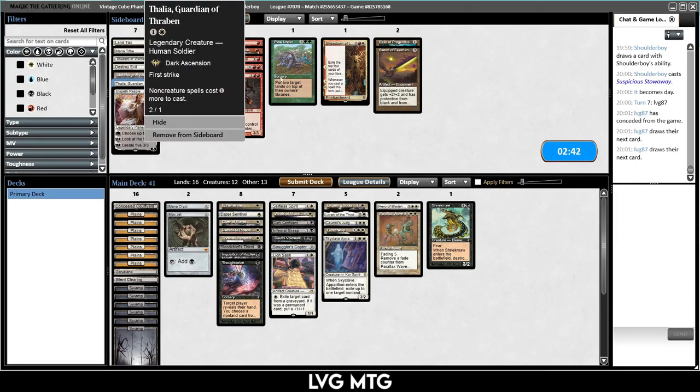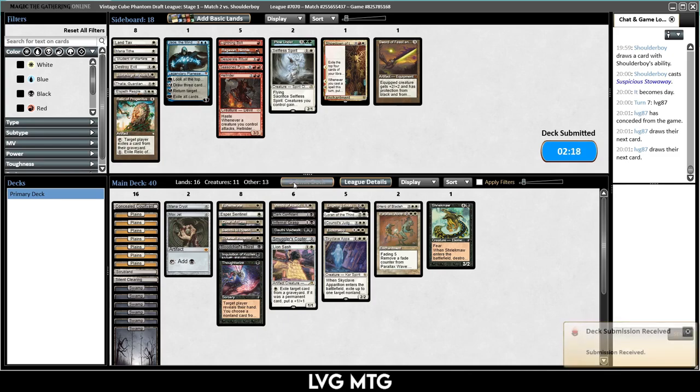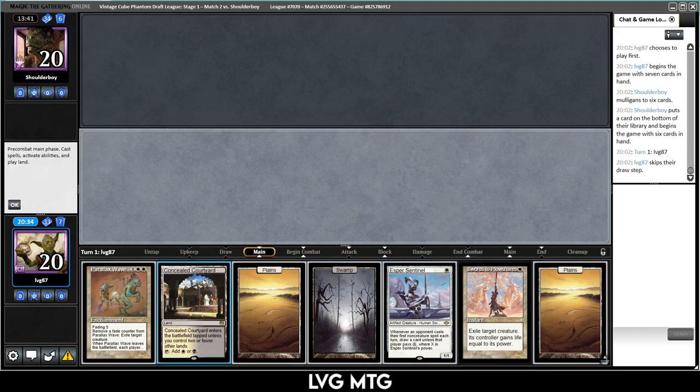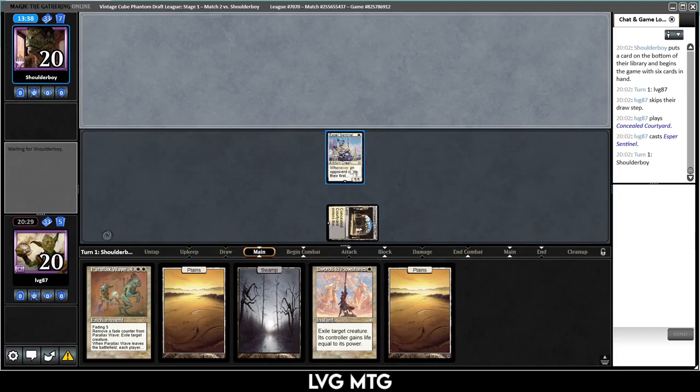Sideboarding — I want the Lion's Sash. I still don't think I want Thalia. The Relic might be a bit overboard especially since we're keeping Souls. Okay, good hand — I'm going to keep. They were willing to play into my Esper Sentinel and I have nice cards. Parallax Wave is better if we can put more pressure on, but Swords helps us answer early threats.